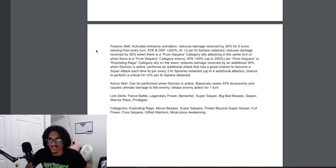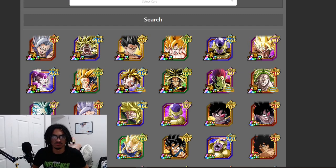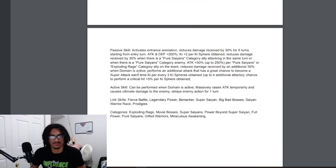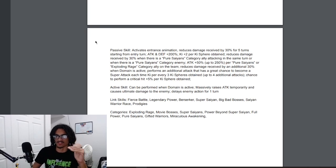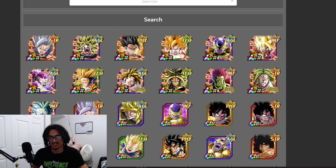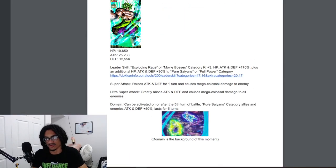He gets 30% damage reduction when there is another Pure Saiyans category ally attacking the same turn, or when there is a Pure Saiyans category enemy. Since you're going to run LR Dragon Ball Super Broly right next to this guy — who is Full Power Broly — they'll link up fine. So he essentially has a free 60% damage reduction: his base 30% for five turns plus the conditional 30% from having a Pure Saiyans category ally.